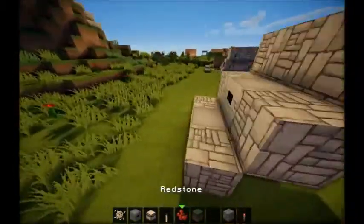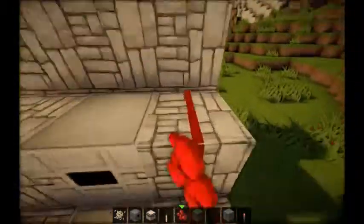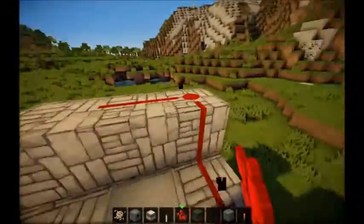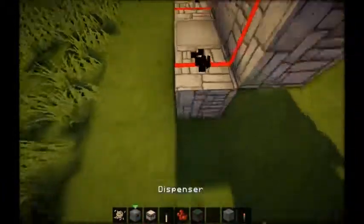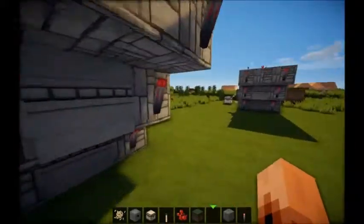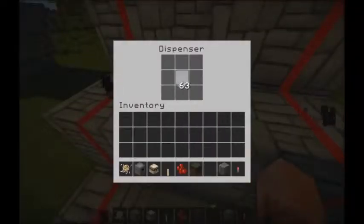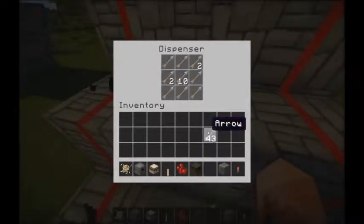And then, what you'll want to have is some redstone. Don't forget the redstone. It'll be blinking, just like my older video — it always blinks. Let me just take that off. You can put arrows in here, as many as you want — I just put that much.